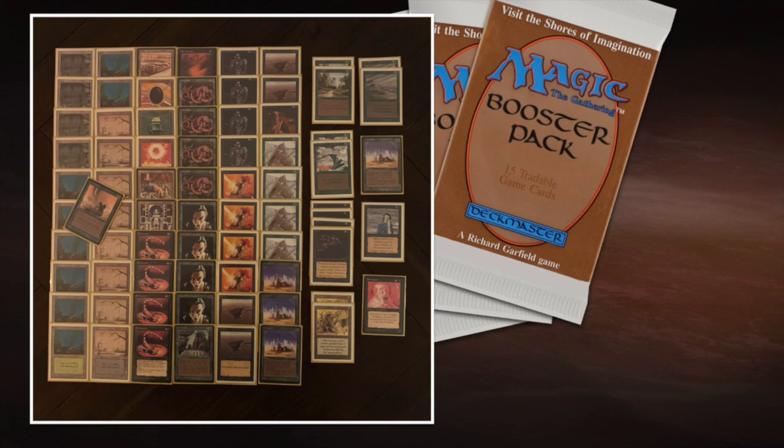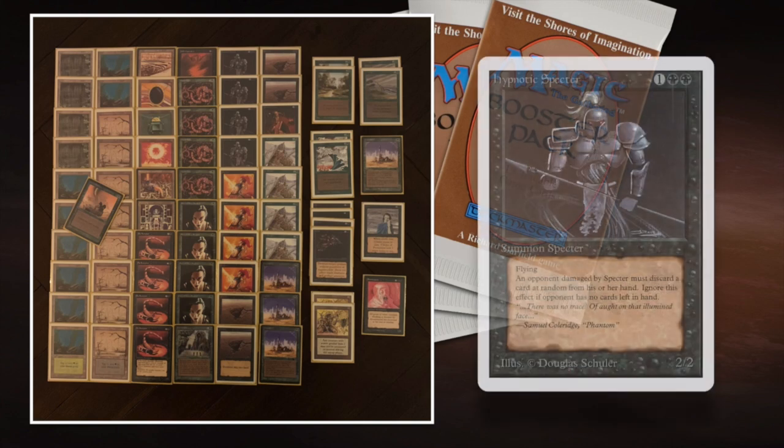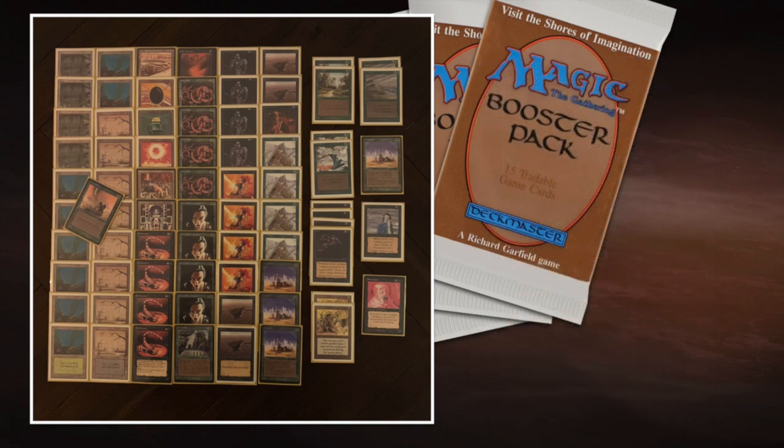It works really well with the Hypnotic Spectre. If my opponent has no lands, he can't play anything out and probably has a full hand — that's where the Spectre comes in to attack and force discards. That's the dream scenario. In reality, the Spectre will probably get bolted immediately, but that's fine — they're kind of my lightning rods. After that, I can play my poison creatures and try to win on poison.